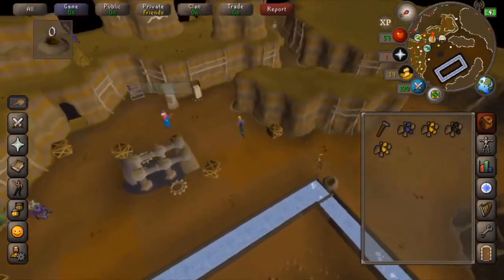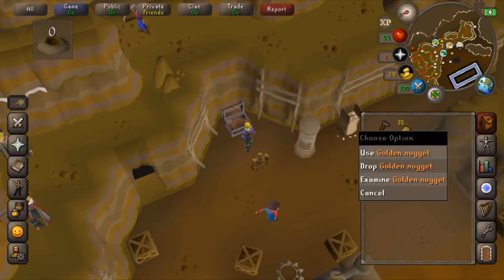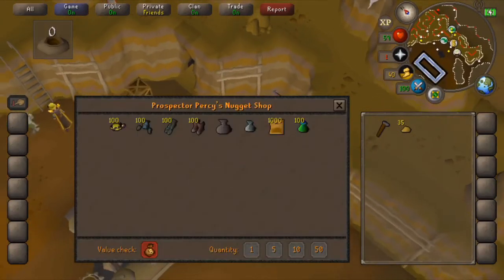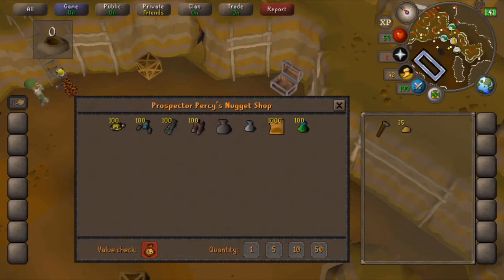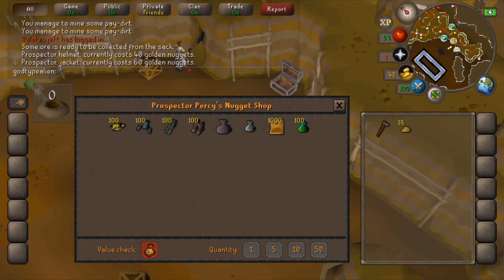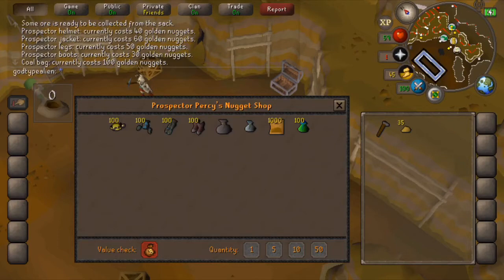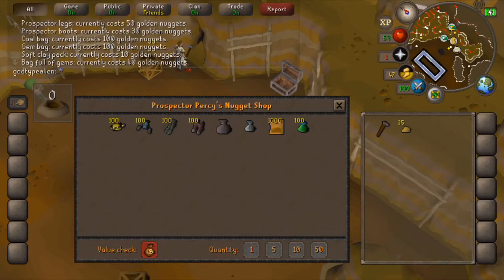Come over here — there's a banking area. I'm going to deposit those real quick. And every once in a while you will get these gold nuggets. Now what you do with those — you trade this guy here, Percy. You give him 40 gold nuggets for the hat, 60 for the body, 50 for the legs, 30 for the boots. There's also a coal bag, gem bag, soft clay pack, and a bag full of gems.